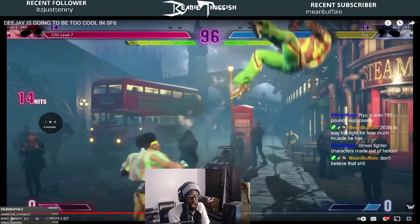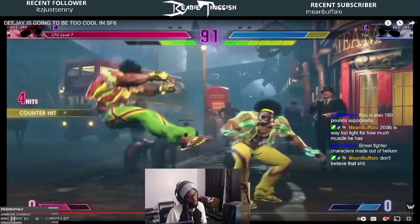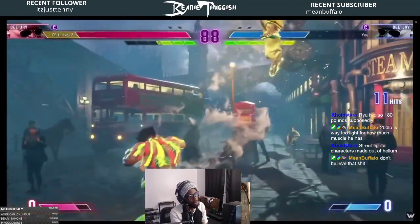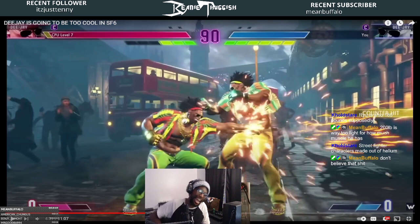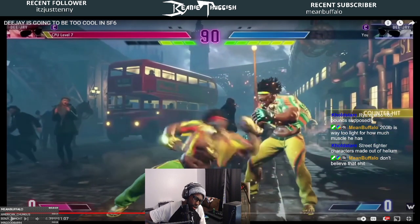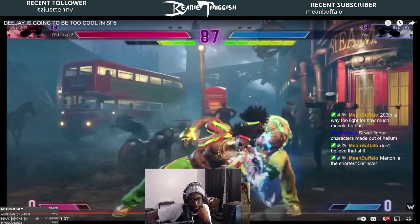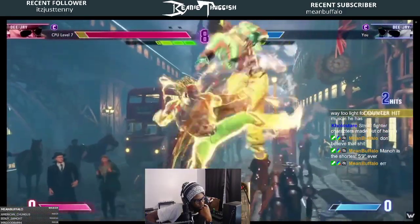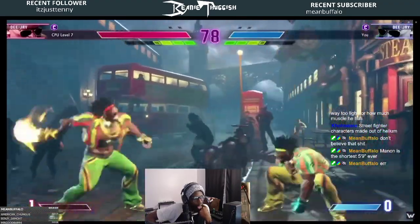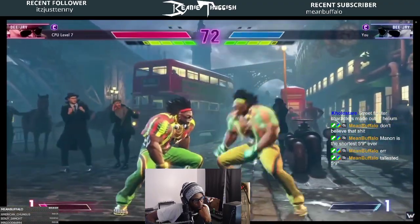Crouching jab counter hit, crouching medium link because it's counter hit, into Machine Gun Upper — DJ just came in swinging hot. EX flash kick at knockdown. Two-hit fireballs — no chip damage in the game unless you're in burnout, so that's not too bad. Probably did the heavy strength and missed the combo.